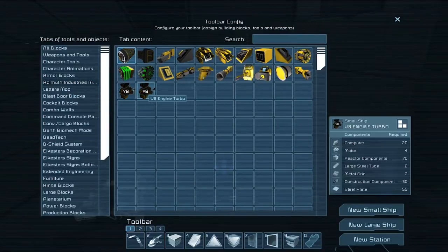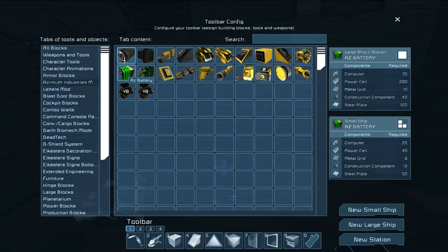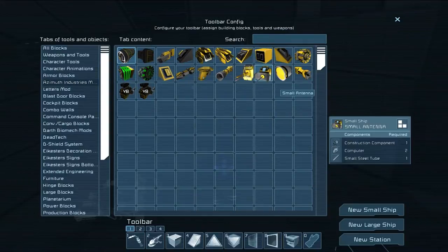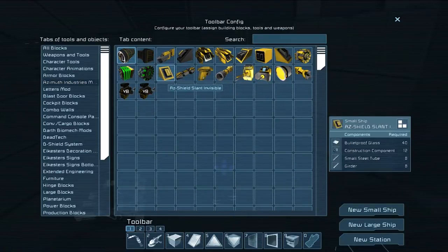VB engine turbo — what is this? Fusion reactor, same components but less. There's a fusion reactor, a battery, a drill. Oh, these are all available for small ships — actually it only looks like small ships.